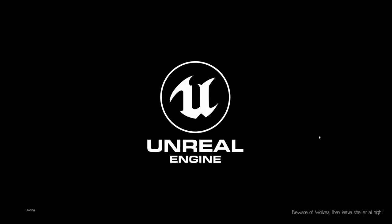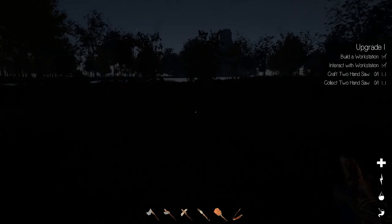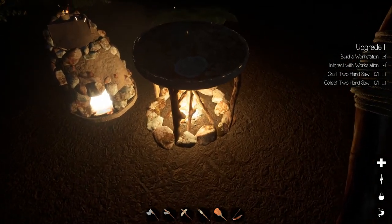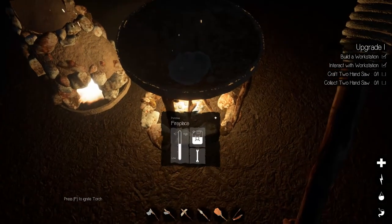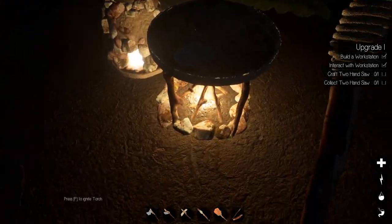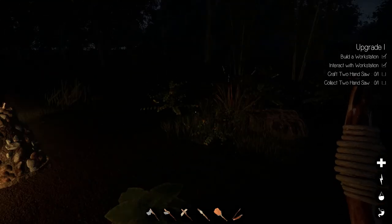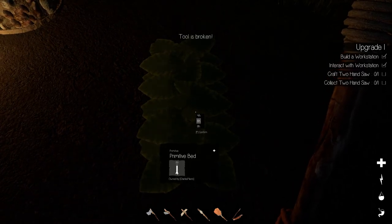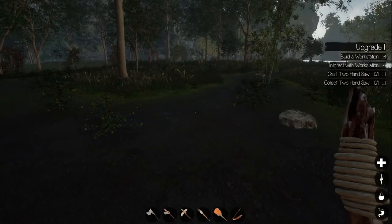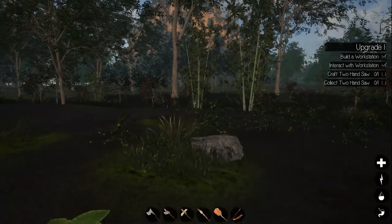I'm going to use my load game, and if it glitches out I'll start a new one. We are back where we left off. I would have to start a new game if it's not going to populate the new ore and things of that nature, but I'm checking in the Discord just to make sure. My torch isn't staying lit — it's just going right out. I'm going to go to bed.